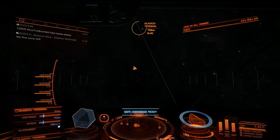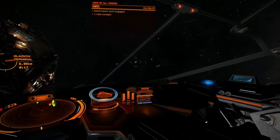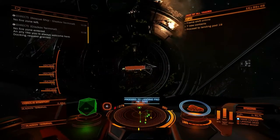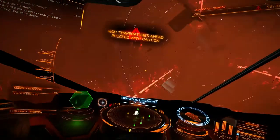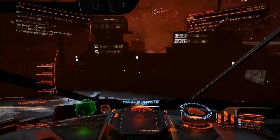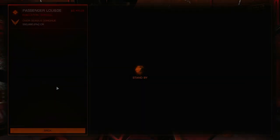Drop to three-quarters speed. Make sure I can find the station. Flight control: this facility is severely compromised, exercise extreme caution on approach. We've assigned a landing pad for you — be careful. Pad 18. Keep an eye on your heat. Contact. Chasers deployed.